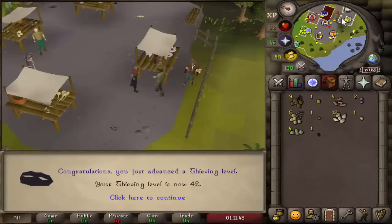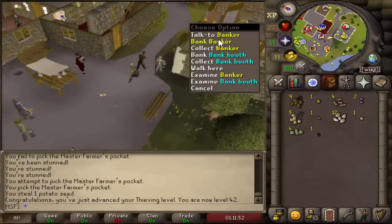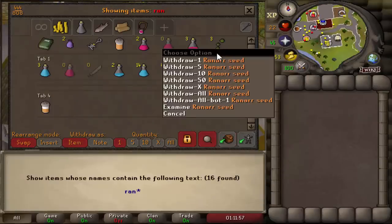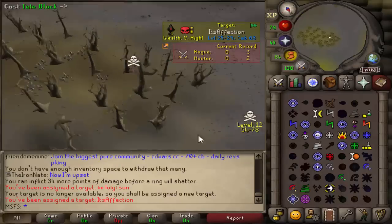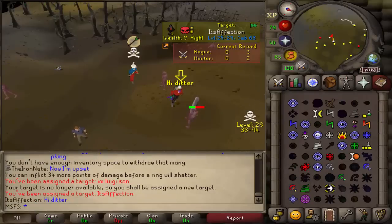And that is 42 Thieving from Master Farmers. I actually went to the Zeah Fruit Stalls but it turns out I need something called Favour, which I don't need on Deadman Mode for some reason. Either way, we did make like 120k off of this because we got three Ranar Seeds. Now we're just going to go do Temple of Ikov. I've never done a video like this with both questing and PKing, so if you're enjoying it please leave a like and subscribe.